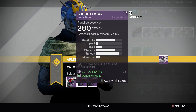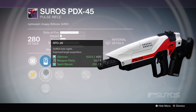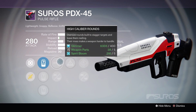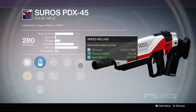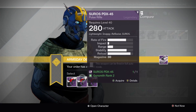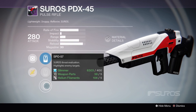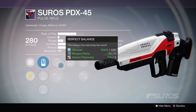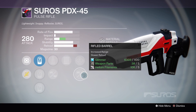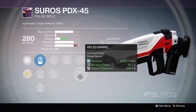Next up, we have the PDX-45 Pulse Rifle. For sights, we have the SLO-19, SP-028, and SP-057. With High Calibre Rounds, Appended Magazine, Hidden Hand, Speed Reload, and Reinforced Barrel. Option number 2 gives us SLO-19, SP-028, SP-057, Feather Mag, Perfect Balance, Full Auto, Speed Reload, and Rifled Barrel — which is a damn near perfect roll. That is a damn fine roll on this gun.